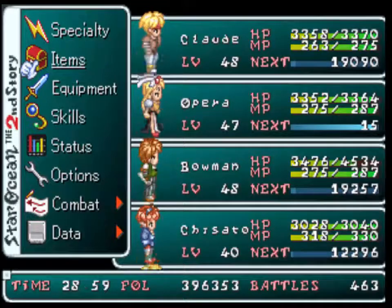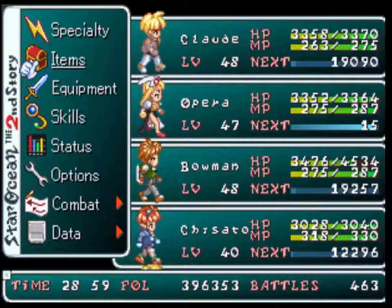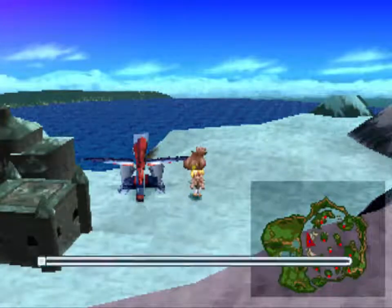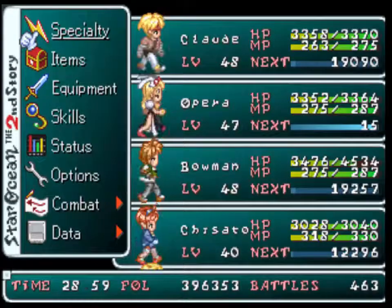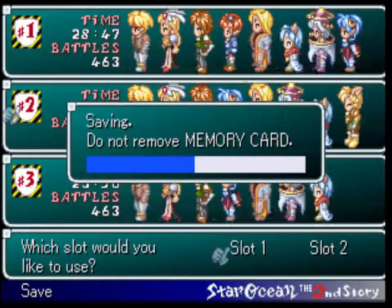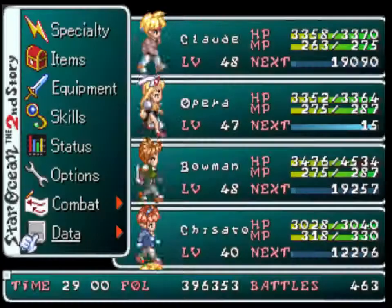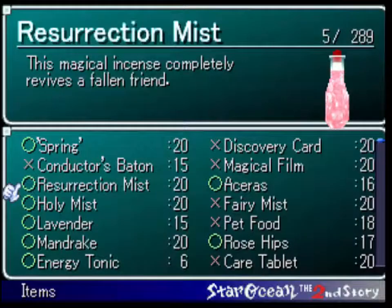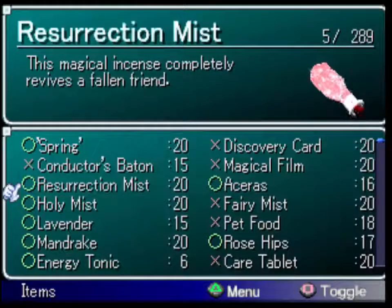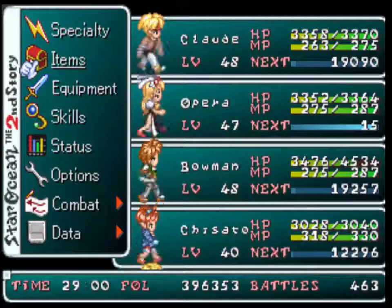One more piece of item creation today, and for those of you wondering when we're going to get back on the plot — we still have a little bit of stuff to do. I'm going to go over the remaining few things of item creation, then we're going to start a side quest, and then work on some more private actions before we actually advance the plot. There's just a lot of stuff we can do at this point in the game. Do note that getting 20 of a lot of these items is completely unnecessary — I just figured I'd show off how to create some of the best items in the game for healing and equipment.